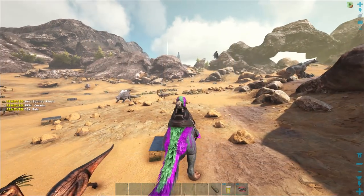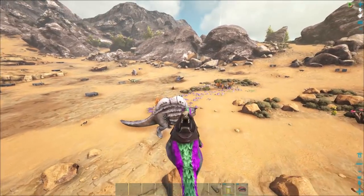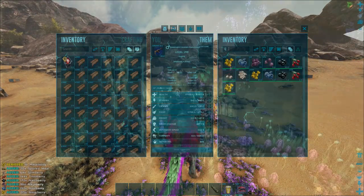I'll hold on to the meat and just run it back here quick. This is a lot easier for hide. I just figured I'd jump over here quick and see how much we could get. I've been jumping back and forth between Aberration and scorched as many of you know, so we'll head back over there in a bit, but I couldn't pass this up.